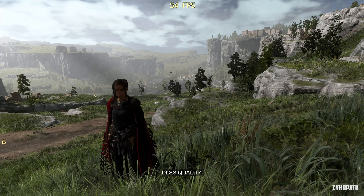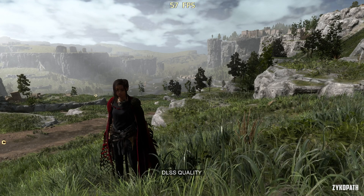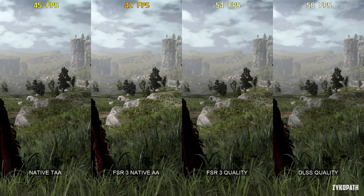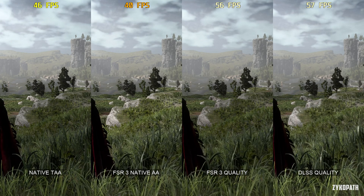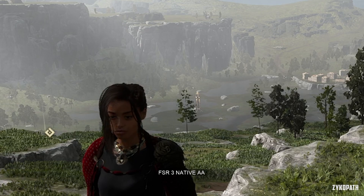The new native AA option is basically DLAA but for FSR, preserving native resolution without upscaling. It delivers sharpness and clarity, but DLSS still outperforms it in terms of aliasing and stability. It would have been interesting to compare this feature to DLAA, but Forspoken lacks DLAA support.